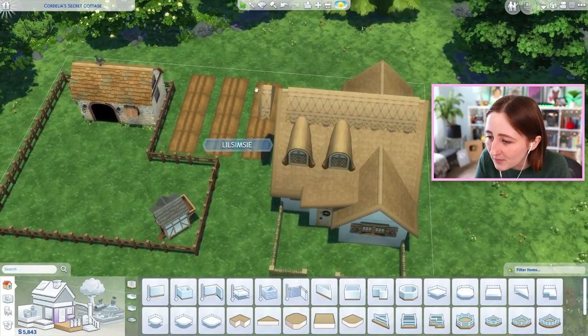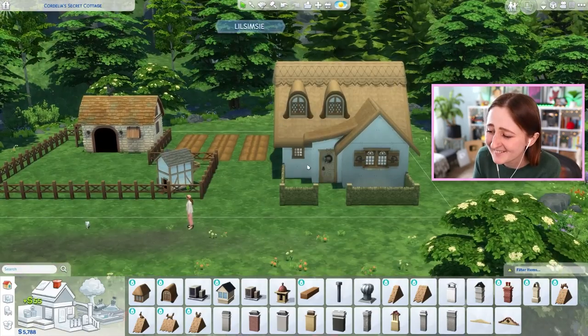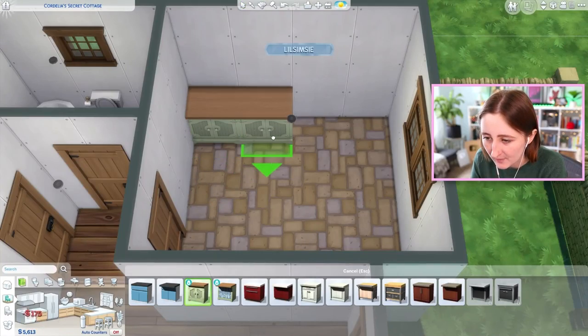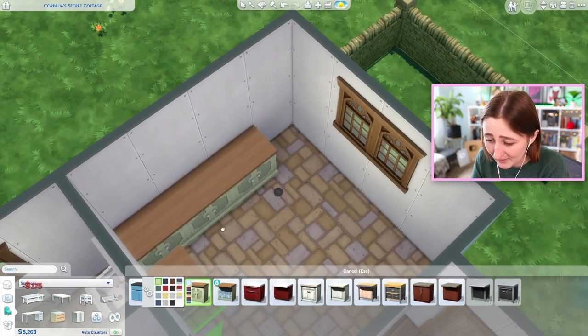Oh, it was the gate. I was sitting here wondering why I couldn't delete it — it was the gate, that's why. Okay, that's embarrassing. Not again with the roof pieces. Bowl cut roof toupee. I like that it's called that, that amuses me. The counters are one of the cheapest counters in the game as well, so that works out well for us — they're only 175 simoleons.